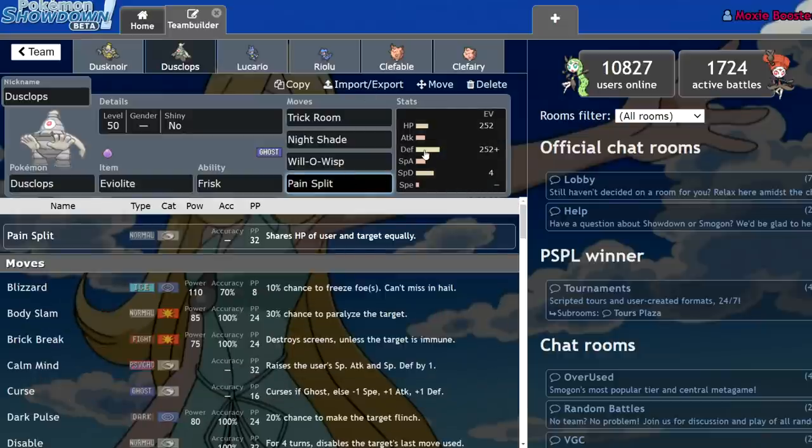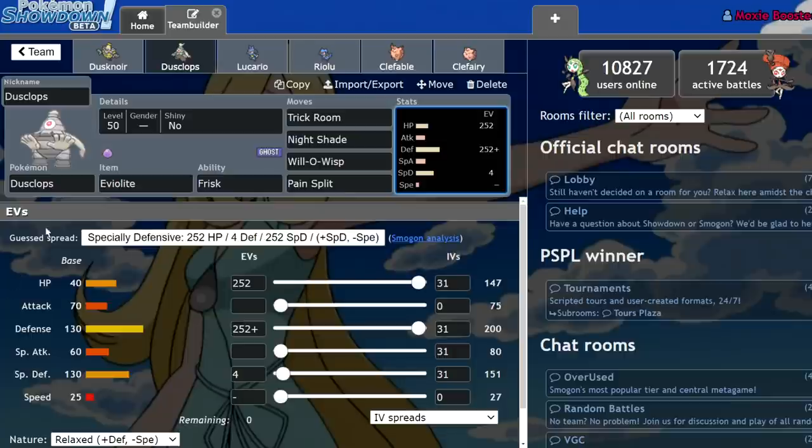Pain Split is a tool that allows it to recover, and with its naturally low HP, the HP stats get averaged and both get half of that. This thing just drains opponents of HP when it goes for Pain Split while recovering most of its own HP. So yeah, that is insane.